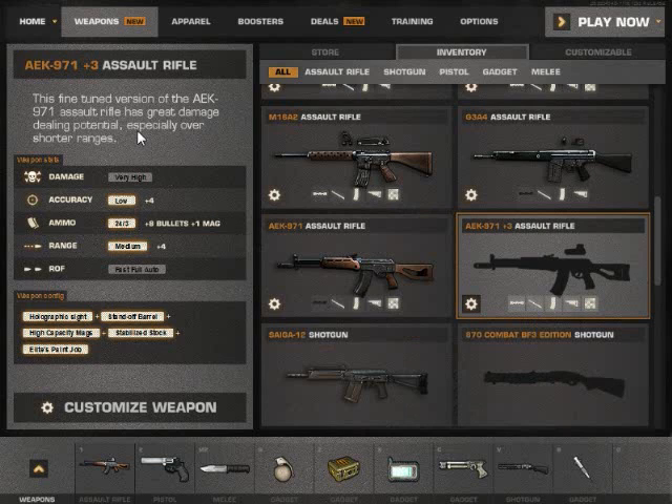Let's just look at the overall stats of the weapon: high damage, low accuracy, medium range, and fast rate of fire — which you can't control any of that anyways, there's no attachments for that. As for the ammo, it's whatever you want it to be. Right now, since it's the plus three, it's 24 rounds per magazine and three magazines in reserve, plus with me having the high-capacity mags, I have plus eight rounds and plus one magazine. With the stock attachment I get plus four accuracy, and with the barrel attachment I get plus four range.